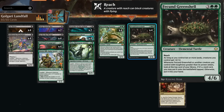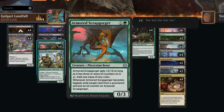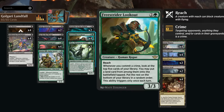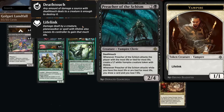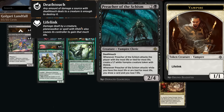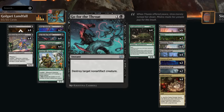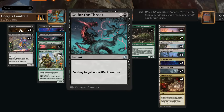We have two copies of Bristly Bill as our final landfall payoff giving additional plus one plus one counters, and Armored Scrabgorger can help us ramp while also potentially committing crimes by exiling cards from the opponent's graveyard — even during the opponent's turn to enable the Lookout twice per turn cycle. Rounding out the deck, Preacher is a high-toughness creature to trigger our Green Shell and find additional cards, plus four copies each of Cut Down and Go for the Throat as spot removal and crime enablers.